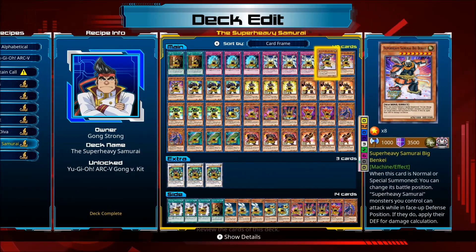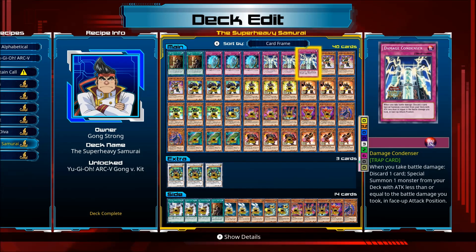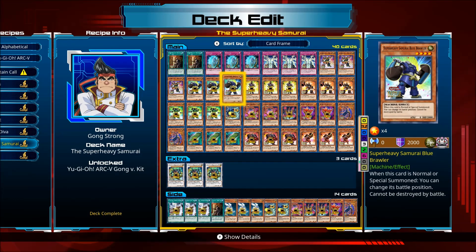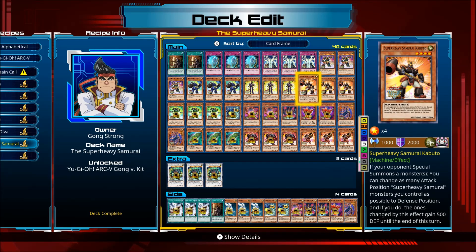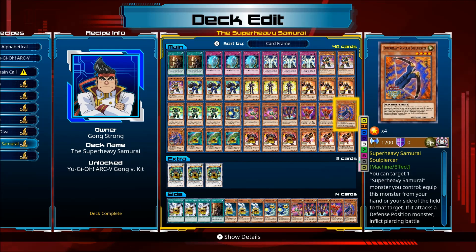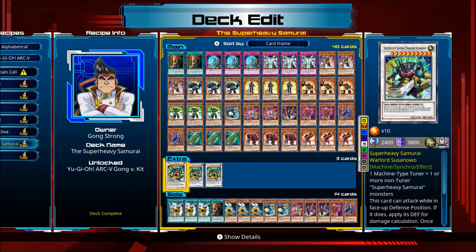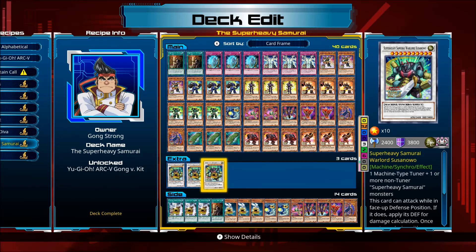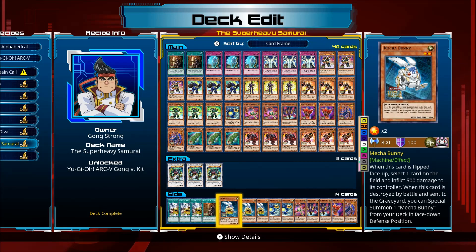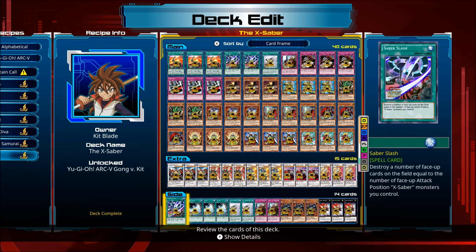Alright, Super Heavy Samurai. This time it's his proper deck, sort of. He actually doesn't have Spell and Trap cards in the enemy version. And that should be Susanowo. Yep. And there's the Naturia Bunnies as well.